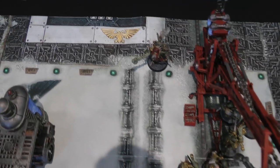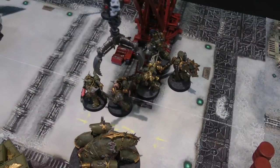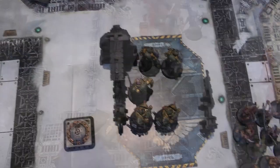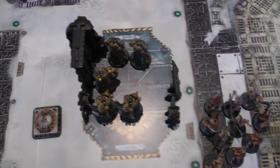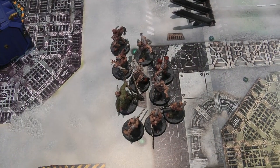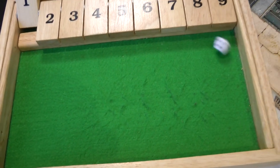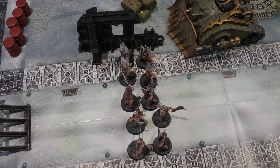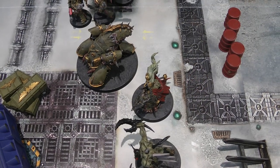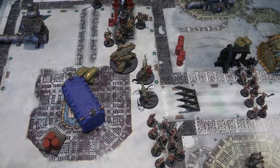Death Guard Turn 1 movement: the Plaguecaster moves out to within 14 inches of the Scouts. The Plague Marines with Plasma Gun move around the crane; the Blight Hauler moves to within range of the ammo boxes. On the other side, the second Plague Marine squad moves into area cover, and one unit of Poxwalkers advances an extra six inches. The Chaos Spawn advances — base move of 7 plus 5 advance is 12 inches. The rear Poxwalkers and the Plague Burst Crawler stay stationary. At the end of the move phase, Lord Gangress teleports down by the Blight Hauler.